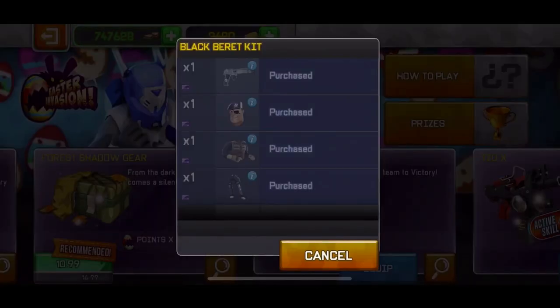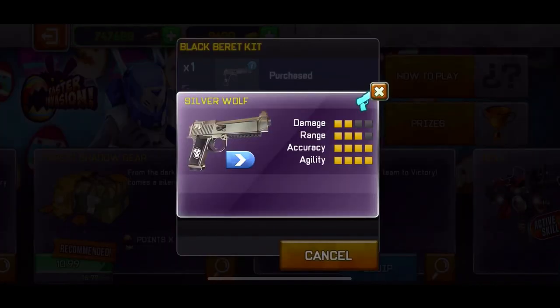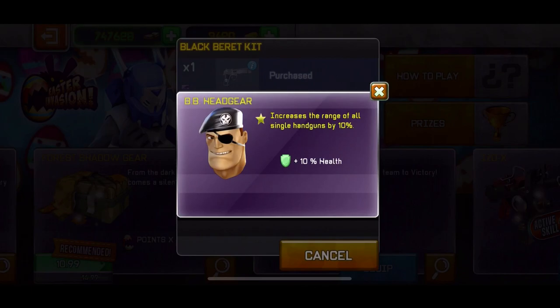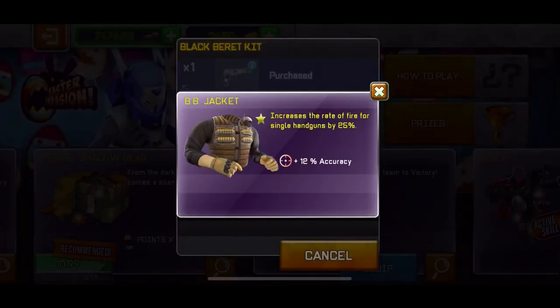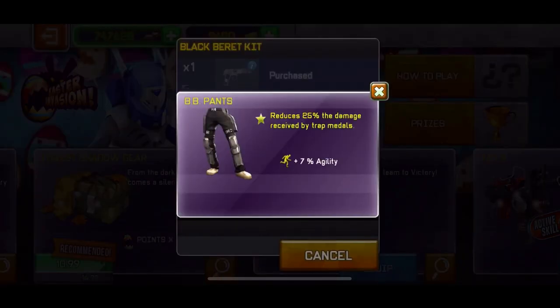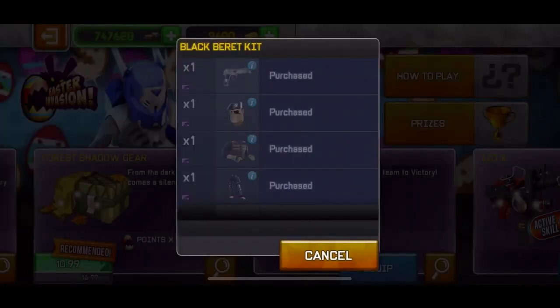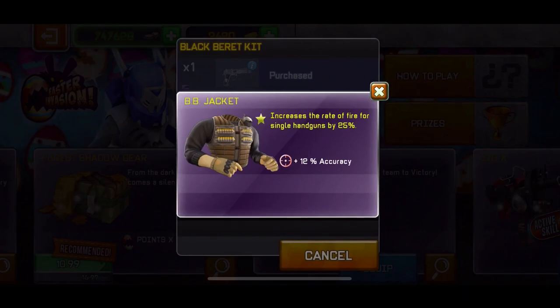We also have the Black Barrette Kit, which is basically the Silver Wolf — I really like the Silver Wolf, it's like a better version of the revolver. Then we have the BB headgear, which increases the range of all single handguns by 10%, increases the rate of fire of single handguns by 25%, and reduces 25% of damage received by Chopped Medals.